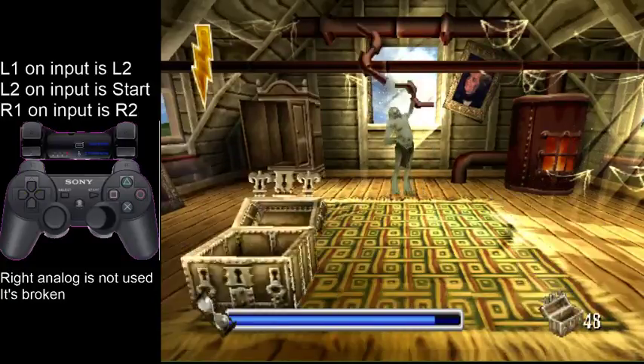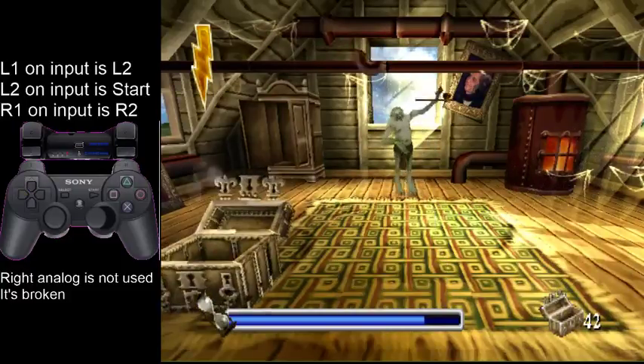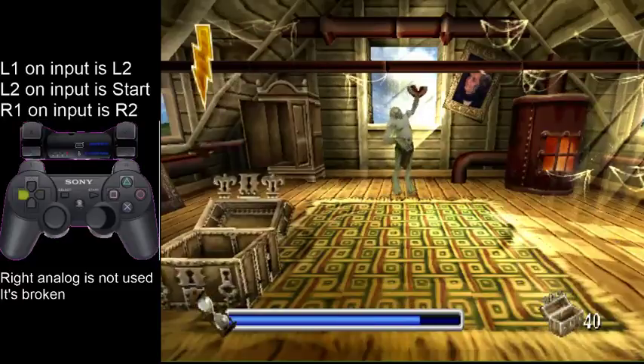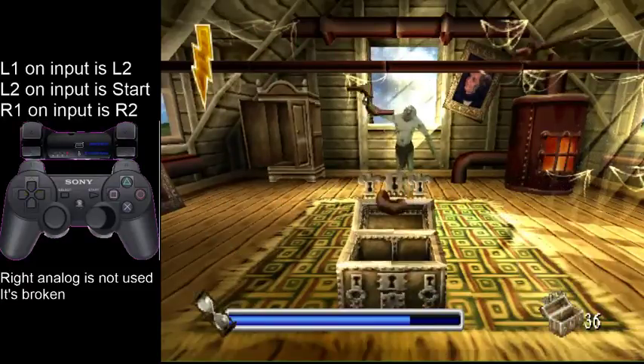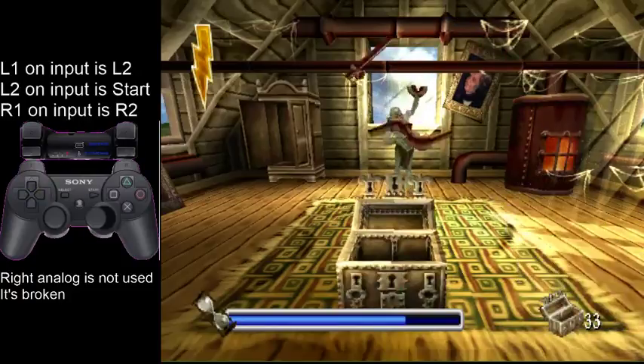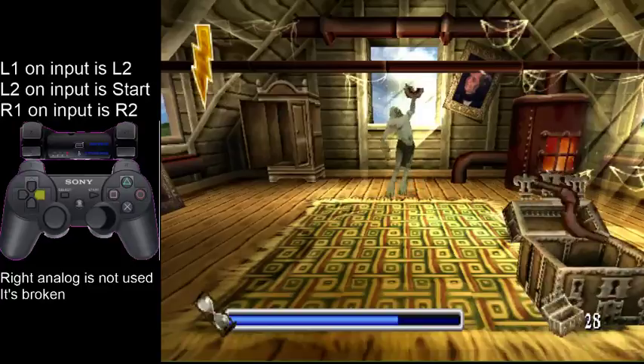Those pipes are the only random pipes; the rest of the pipes have the same pattern every time. So you kind of have to work out whether you need to go left or right at the start — it's just a 50/50 chance thing. But otherwise this is pretty simple.